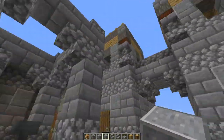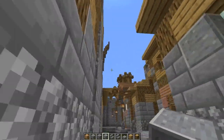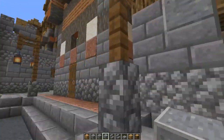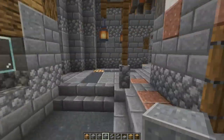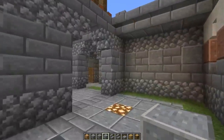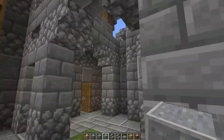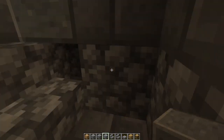Stables, blacksmith, a couple of homes, warehouse, that's the tavern, there's a library, more houses, another stable, and then access to the main fort. Very small little fort.